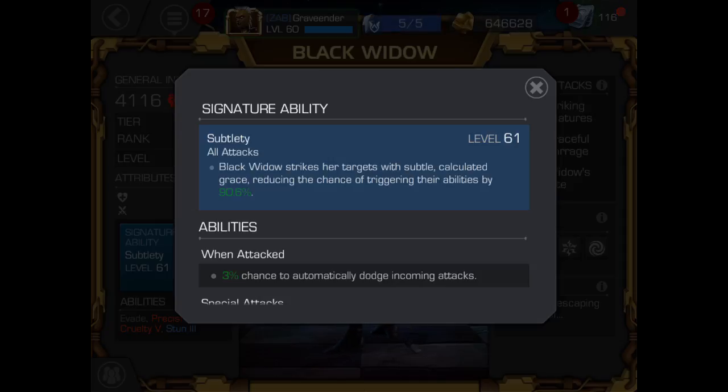Her subtlety ability is good even at lower levels. I know level 61 is not really a low level, but it's not 99 either. We've still got a couple levels to go before it's at 100. It's only increasing in small increments from here — we've only got about 30 odd levels to go and then she's maxed out. So it's only going up in tiny amounts, just like it only went up in tiny amounts from the very beginning.